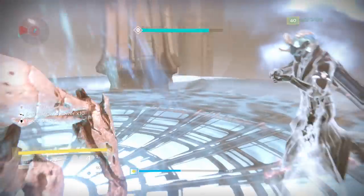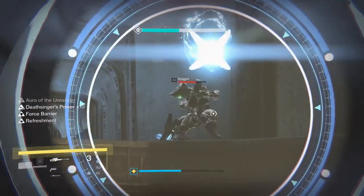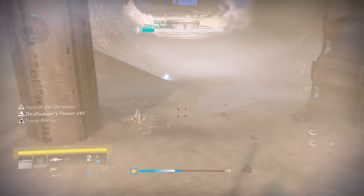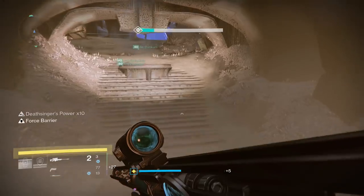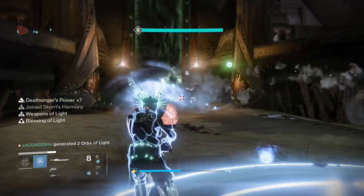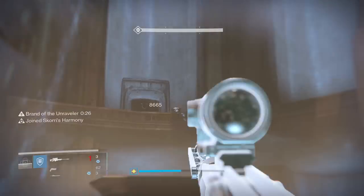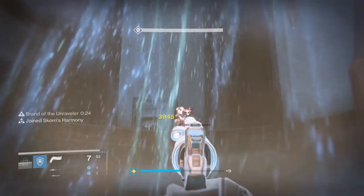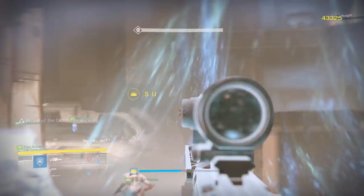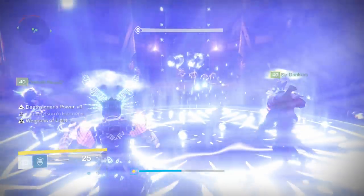At this point, the second player who had the aura can head to the middle, and the player in the middle can return to the totem ready to take the brand. Essentially you just repeat this process. The mechanic is pretty simple, but you need to ensure the wizards and knights spawning in the middle are destroyed. Pay particular attention to the boomer which spawns on the ledge above each totem — these appear each time the brand is traded, so be sure to help your teammate take them down quickly. Simply repeat the brand trading process until all of the glyph markings on the central door are lit up.